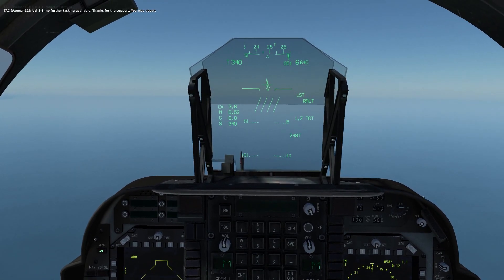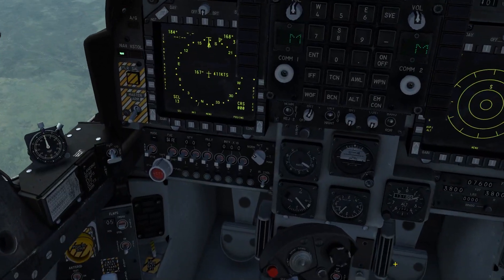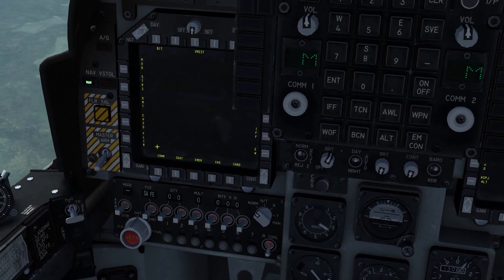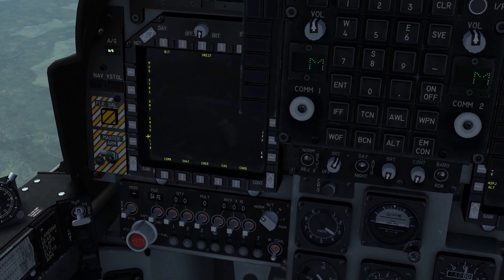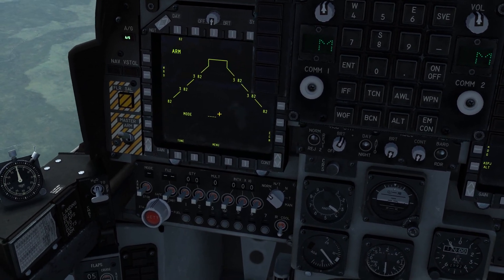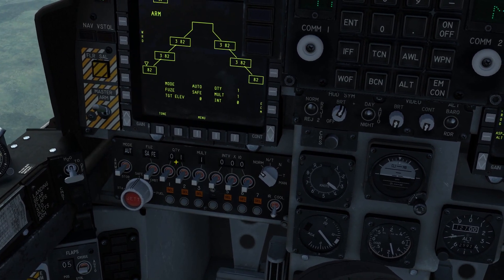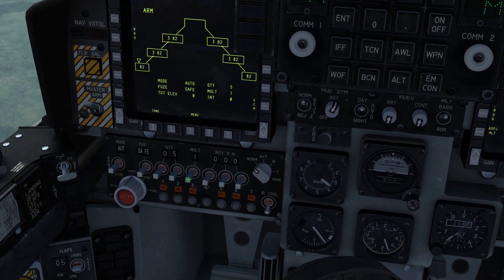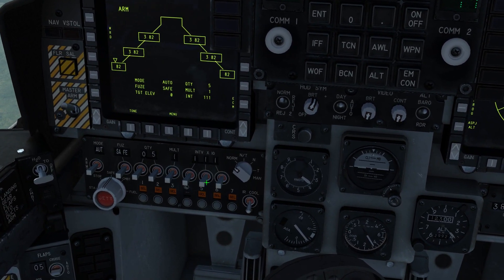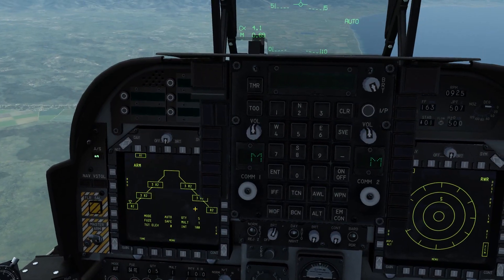We're out of munitions and the JTAC has released us. Next we have the armament control panel, which allows you to customize the release settings of your drops. Head to air-to-ground, stores — I'm carrying 14 Mark 82s. Down here I can select my bombs, choose how many bombs I wish to release, how many stations I wish to drop bombs from, and the interval. Be aware there are still some problems with this system being in early access.